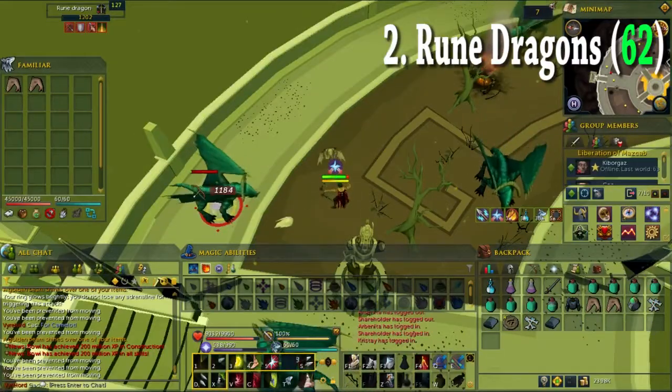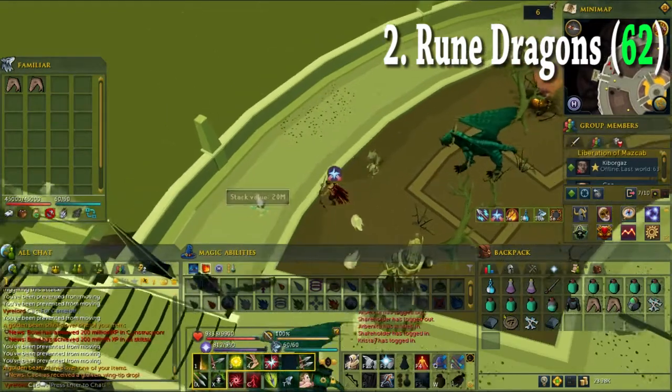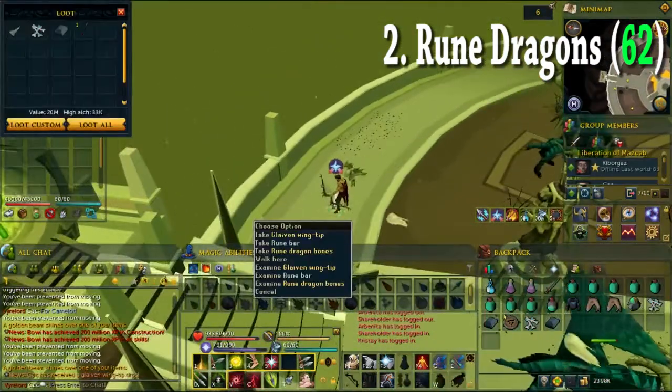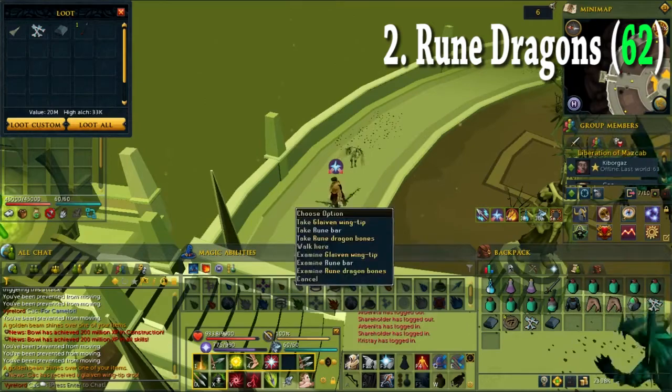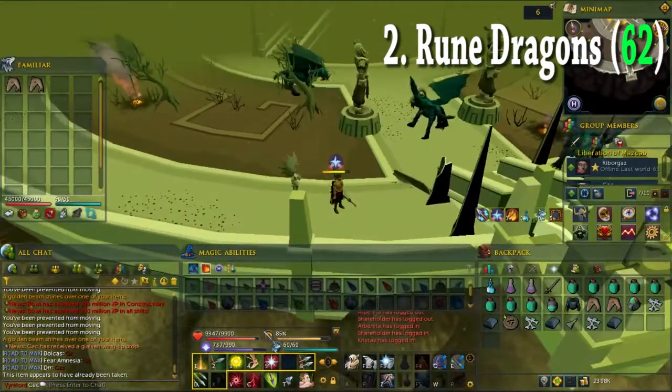My second task was 62 rune dragons and guys, this was the luckiest day of my life. I managed to get a wingtip draw from them — it is a rare drop and I sold it for 20.5 million GP, so in total I got 23.6 million GP. Holy shit, a lot of money.